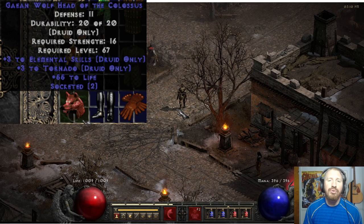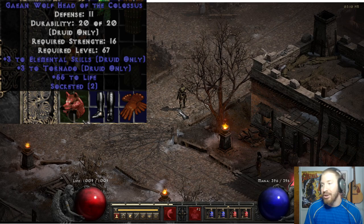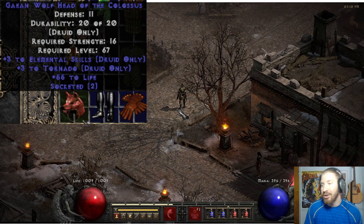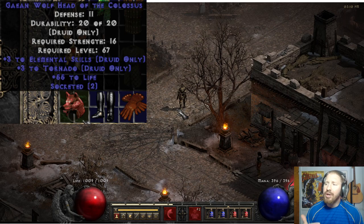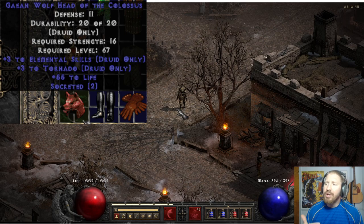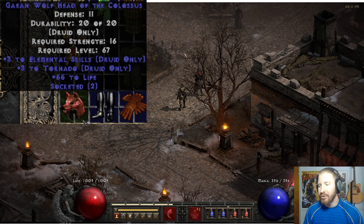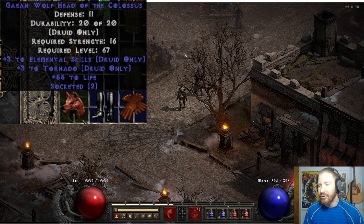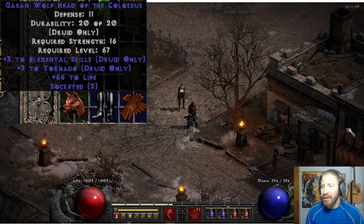This helm is Absolute Toad. You are a true toad if you wear this helm. Say you put a Jah Rune in there for increased life percentage, or a Cham Rune, or even a Shael Rune - I think a Shael Rune shouldn't be overlooked, you get 20 faster hit recovery from that. Imagine a godly Wind Druid wearing this helm: they want to prioritize Elemental Skills first, then Tornado second - and this rolls both. Six to Tornado total. So keep your eyes out for Druid Helms; if you're running Hell, pick them up and identify them.